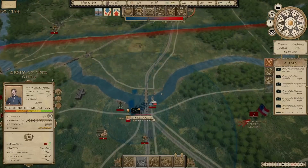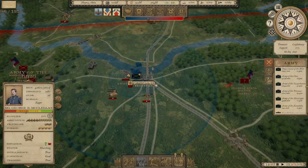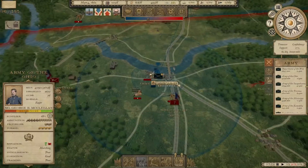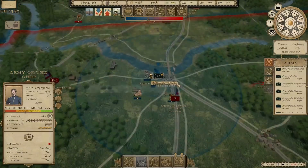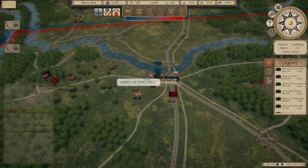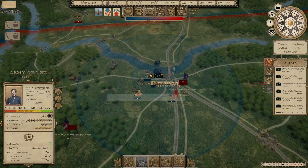Looks like we do have Fredericksburg under control. McClellan has marched into Nashville — it's going to take him a little time to take the city; there's no opposition at the moment, though there are Confederate armies all over the place that would surely like to oppose him. Missouri State Guard's got 6,300 men there. We've captured the port and grabbed this supply depot. We're going to have to build at least one more because we're going to try to sustain multiple armies out of there.